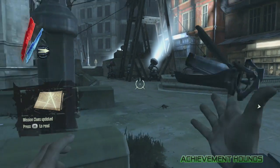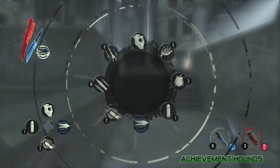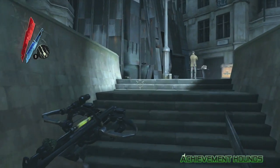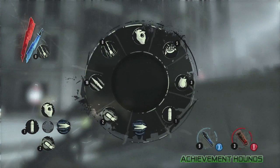This is at the beginning of Mission 5, Lady Boyle's Last Party, the very beginning. Get off the boat and follow this path. At first I tried to be stealthy, but there's really no point, so just plow through these enemies if you have to.